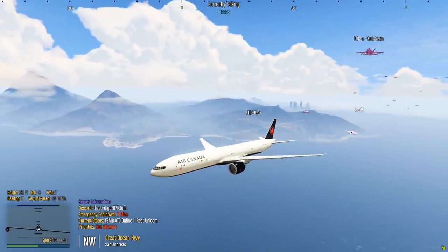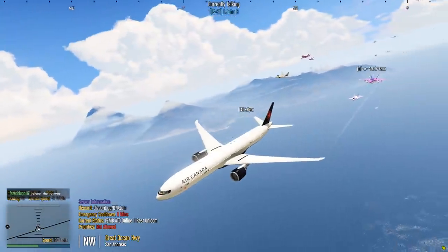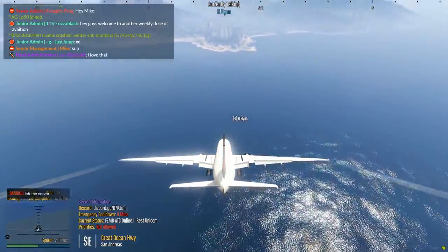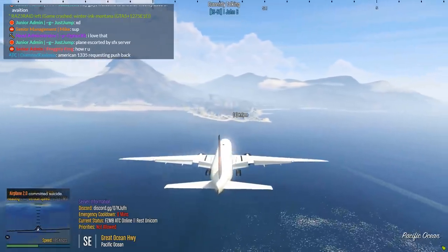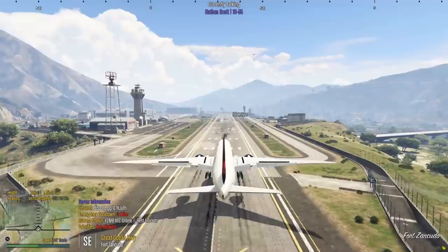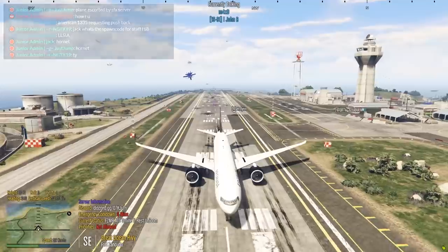Air Canada 224 requesting landing into Zancudo — we're bringing a couple of planes with us as well. Air Canada 224, Zancudo approach — identify 10 miles to touchdown, runway 1-2. Do you think he can stop 50 planes landing? I don't think so — they're all turning around now. This is going to be Air Canada on short final with about 50 planes behind us. Let's make this landing nice — I want you to butter this bread like never before. We still have a lot of planes behind us, here we go.